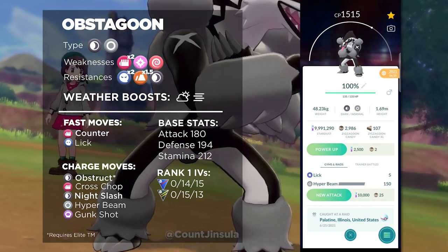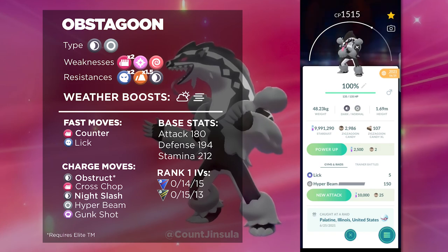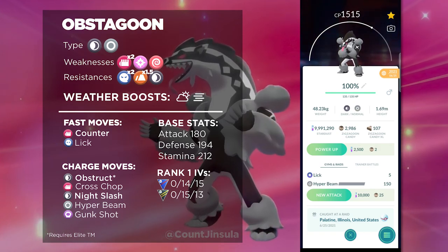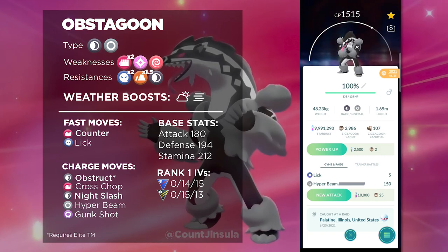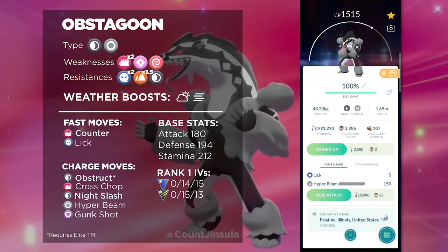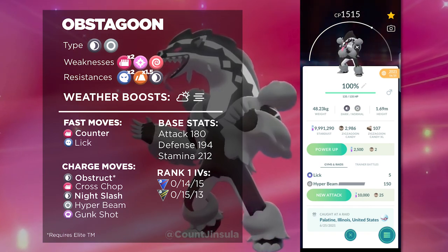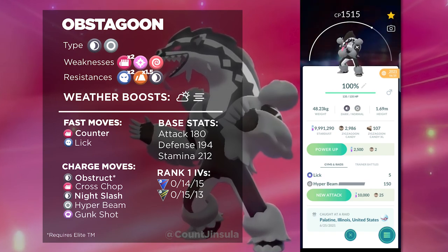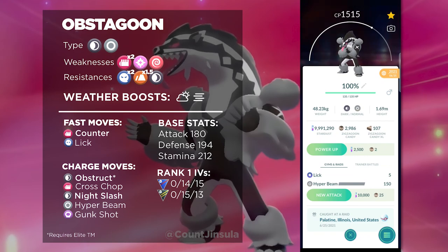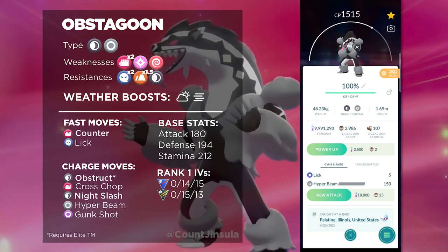Now let's get into the move pool of Obstagoon. It can come with the fast attacks Lick and Counter, and then the charge attacks Gunk Shot, Hyper Beam, Cross Chop, Night Slash, and of course the Community Day move Obstruct. One of the reasons why you would bring Obstagoon into the Go Battle League is the amount of shield baiting you could do, mainly because of the moves Night Slash and Cross Chop. Both of those moves can bait out a lot of shields and very handily deal with a lot of Pokemon that are considered meta.